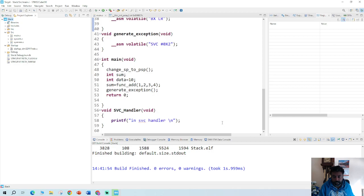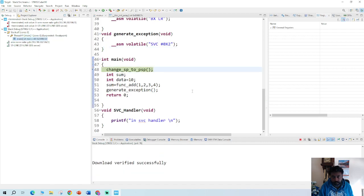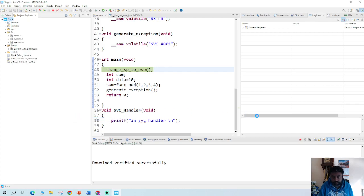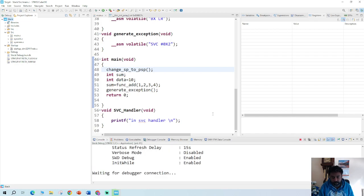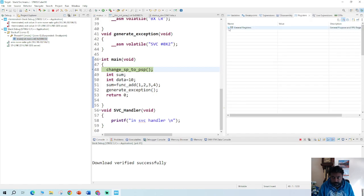Once it hits a hundred percent it will ask you to switch — hit switch and that will change to debug mode. I'll show you how the MSP and PSP change. Waiting for target — downloading. We need to switch again to debug because it missed the prompt to switch from perspective mode. Now we are inside debug mode and I'll show the general registers.